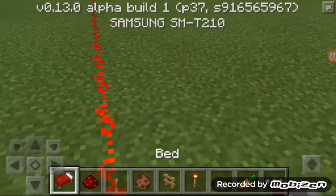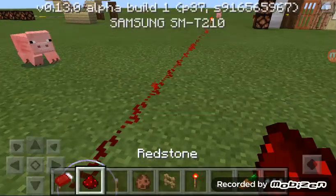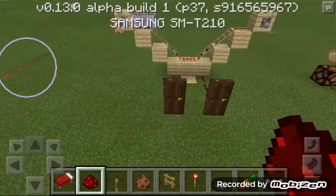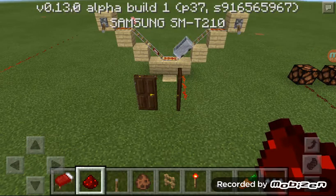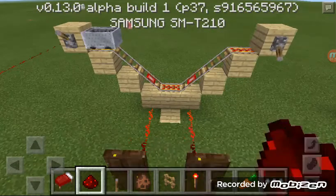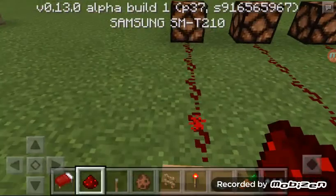Just remember this is its first build so stuff is laggy. This is showing off how fast a signal can go — it can go up to 16 blocks. Yeah, that's 16 blocks before it shuts off. This is a little contraption I set up — if I power that, basically the doors are going to open because I'm using detector rails. We have different pressure plates.